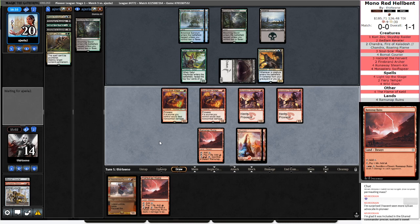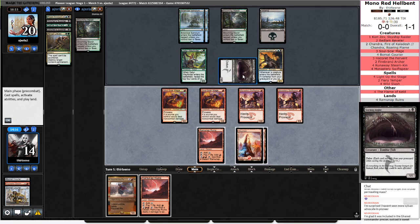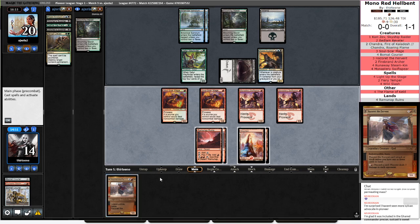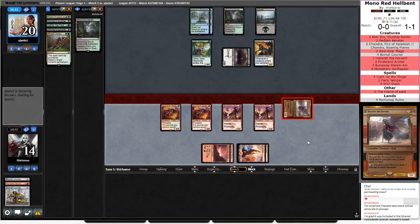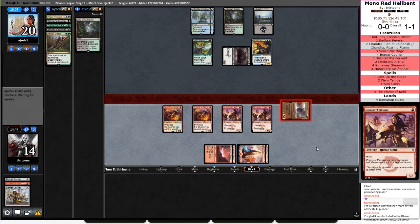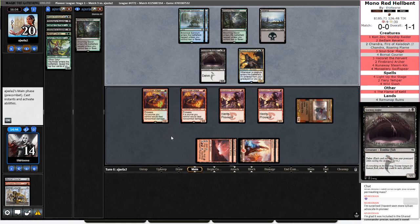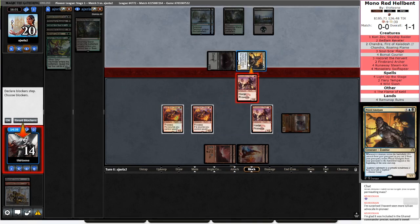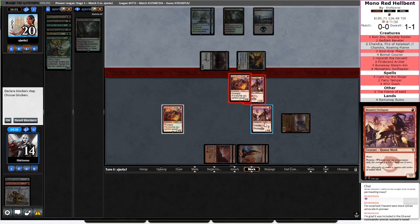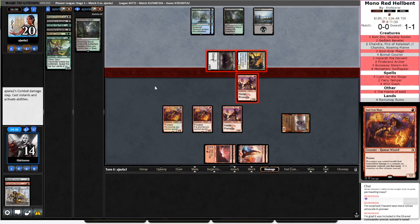Sequencing. I do have the ability here to attack with Hazoret and chump block with one of these guys. If I attack with Hazoret, it means opponent's going to have to keep the Gurmag Angler back. I'm going to use this turn to assert my dominance in attacking with Hazoret and see if I can get the tempo play to be me attacking instead of them. Because I can throw both Swift Spears away and be very happy with this exchange. Eventually they're going to have to chump block with this Gurmag Angler. I'll let you kill a Soulscar Mage. Prized Amalgam comes back, it's fine — they already have one in the yard.